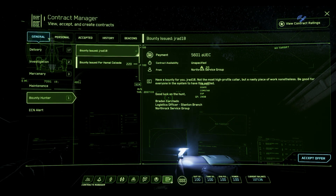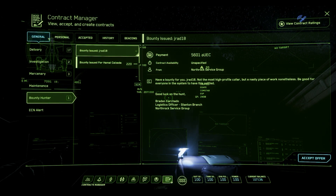The other thing that happens is when you get all the way up to five pips, bounties are issued for you. In fact, we have one right here — Jard18 for 5,600 UEC. This is a player with five pips worth of wanted level, and this bounty is being issued to other players to go hunt him down, since there's no Crusader security that can really chase them.